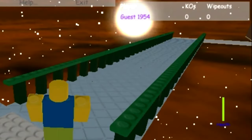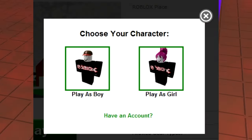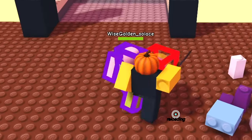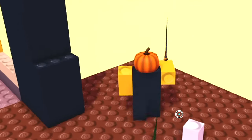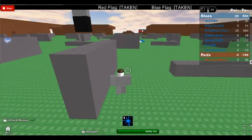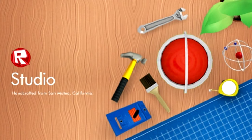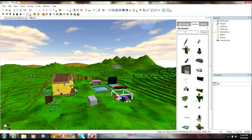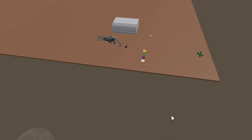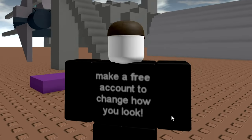You weren't able to customize your avatar as a guest, and the only things you could really do were browse the website and play games. The guest's appearance matched whatever the Roblox profile was wearing at the time. After being on the website since 2008, Roblox removed the ability to play as a guest in 2017. I remember playing Roblox in 2012 as a guest, just playing random games and using Roblox Studio to build whatever came to mind — that's where my username 'guesting game' came from.